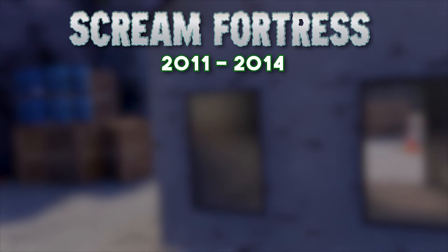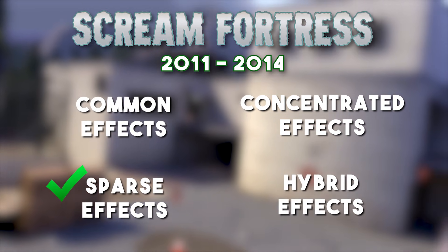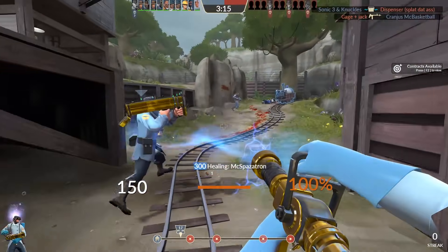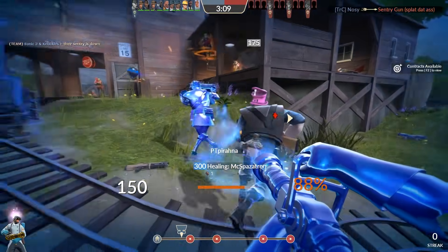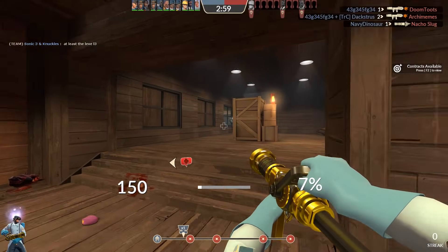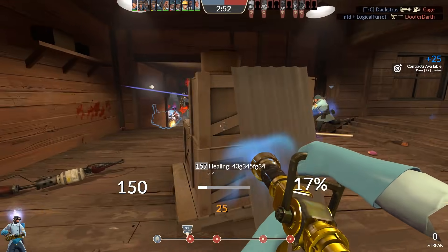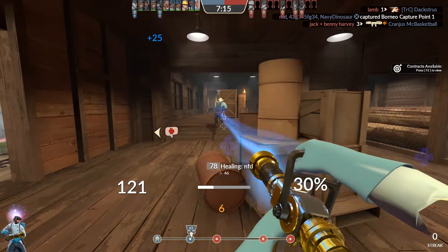Given what you've learned about unusual effects, what category of effects do you think the original 2011 through 2014 Halloween effects fall into? What category would allow them to skyrocket in price in such a short period of time? If you chose sparse effects, then you'd be correct. Like end of the line and robo effects, original Halloween effects are limited effects that are spread thinly across many different hats in the game. However, unlike other sparse effects, there's one aspect of original Halloween effects that makes them even rarer than most: they can no longer be unboxed at all.